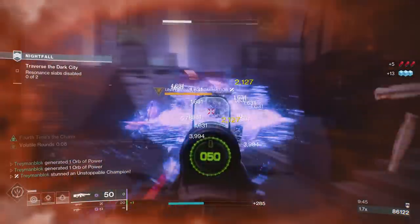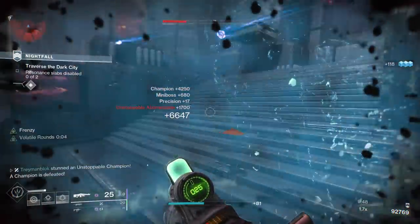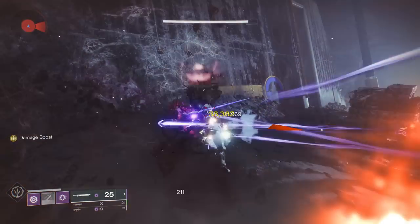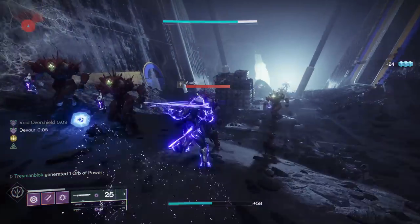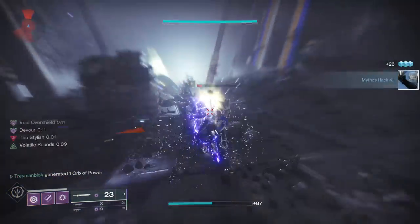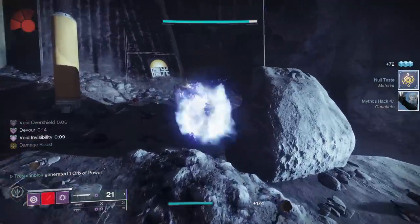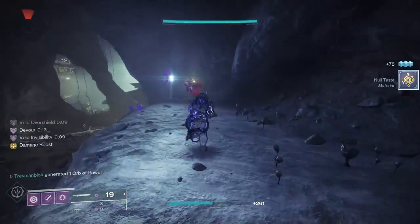The Other Half is worth mentioning because this sword not only rolls with Repulsor Brace but also with Flash Counter, which allows your next sword swing to weaken a target if you block at the right time. But if you don't want that perk, you can always go with our all-time favorite Eager's Edge. So now you have a speed demon that also clears adds while proccing volatile and overshields non-stop.